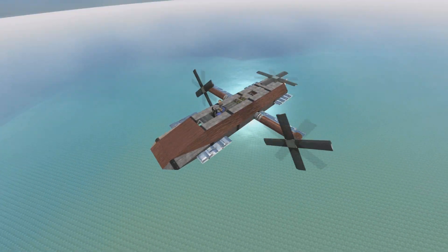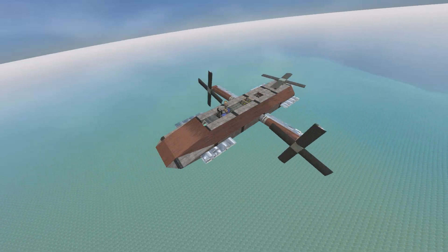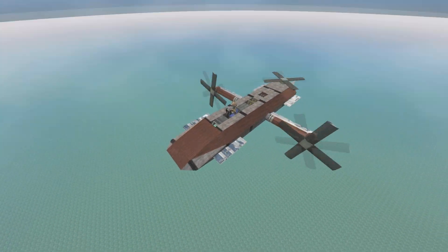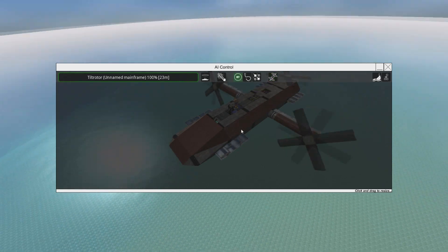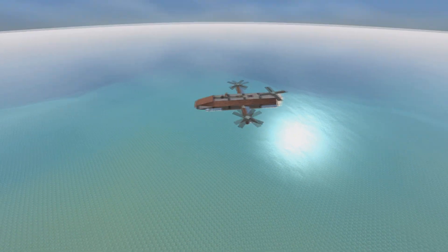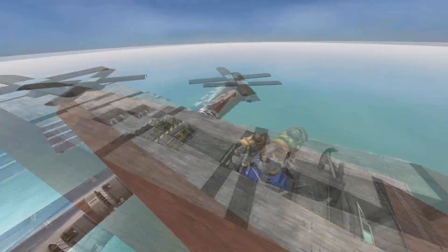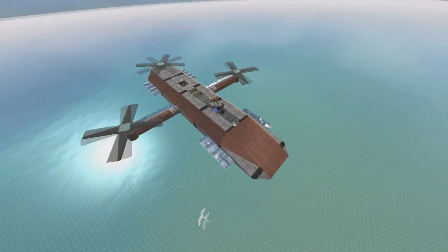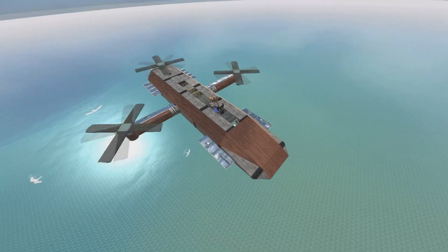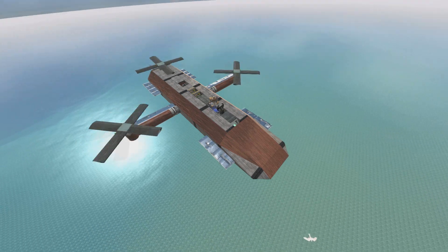For those of you who don't know what a tiltrotor aircraft is — I'm assuming most of you do — a tiltrotor aircraft is basically a weird love child between a helicopter and an airplane. As you just saw on screen, it can take off and land vertically like a helicopter, but once it's in the air, it tilts its rotors forward and functions much like a propeller plane.